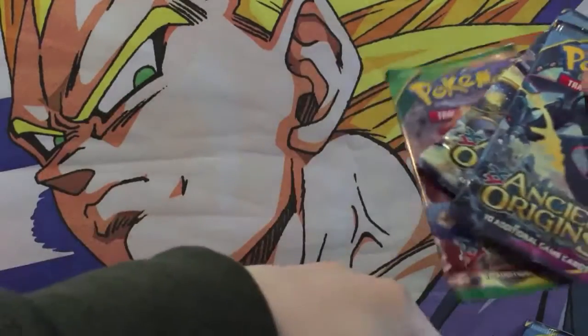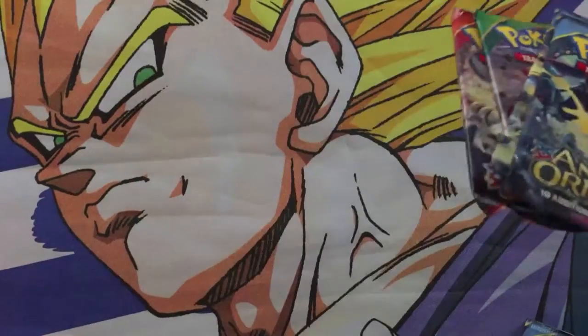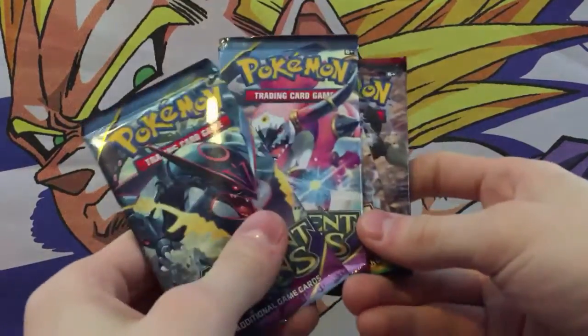Let's go ahead and take these cards out. We got two more Ancient Origins packs, another Roaring Skies, and it looks like we got a Primal Clash as well. Hopefully we can pull out some cool looking cards here, I don't know if it's exactly possible.